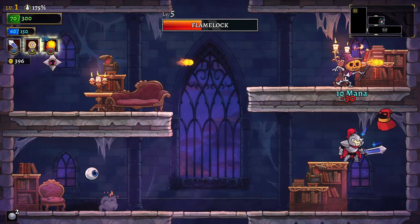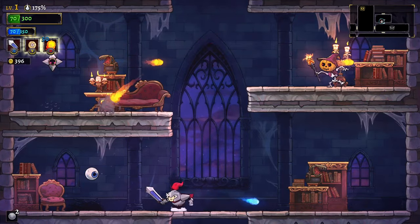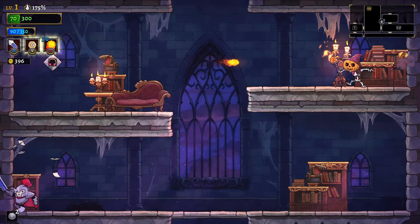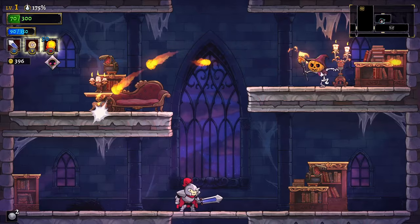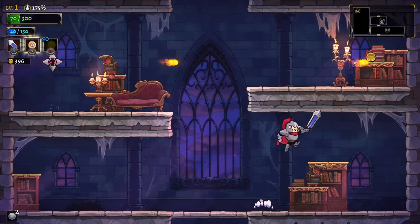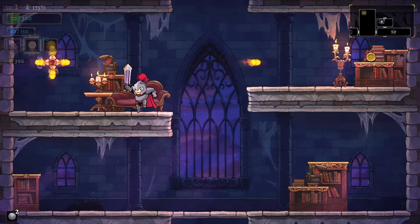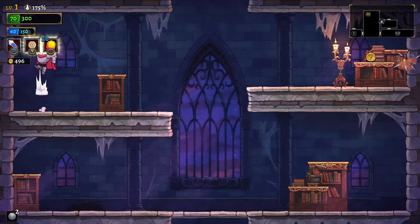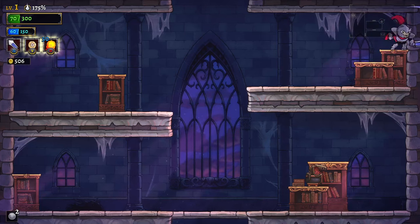That thing shoots four times, you only shoot once. Is that a piercing shot? Seems like it. That skeleton thing shoots a lot — like a machine gun. I have 70 HP. My main shot has a big AOE. That spiky thing — for some reason it looks scarier than it is. It's very simple. 496 gold — we are rich! Break all the stuff.